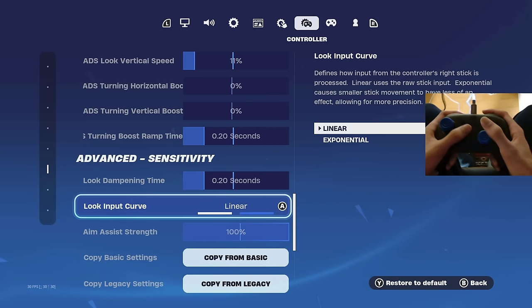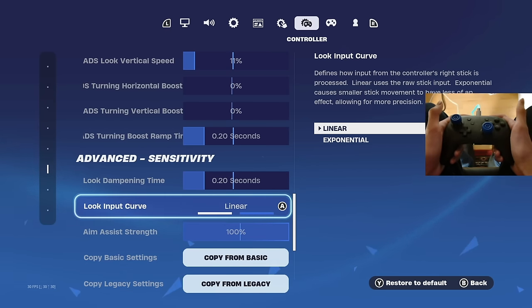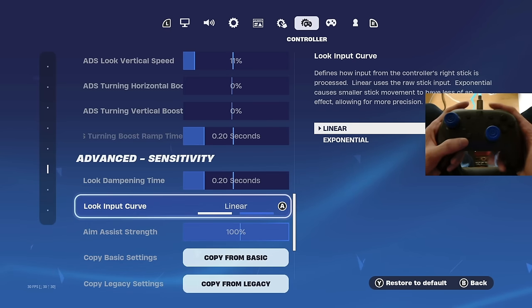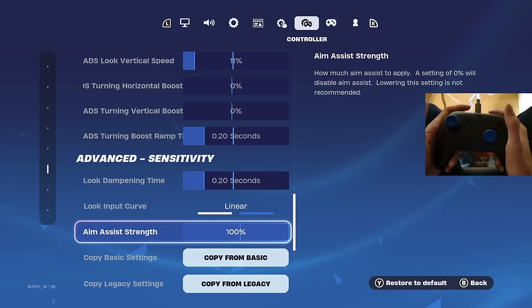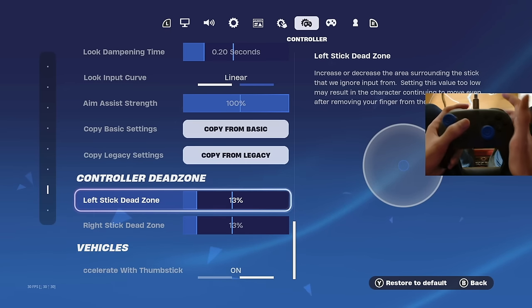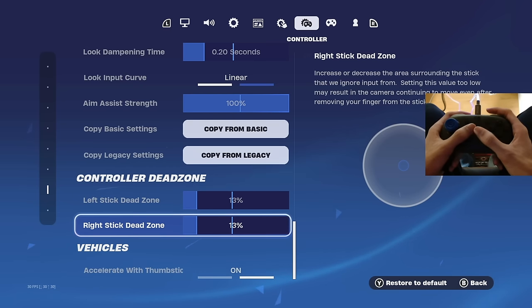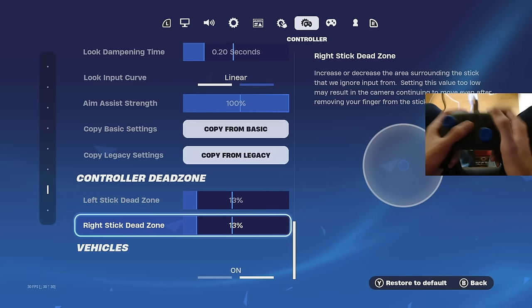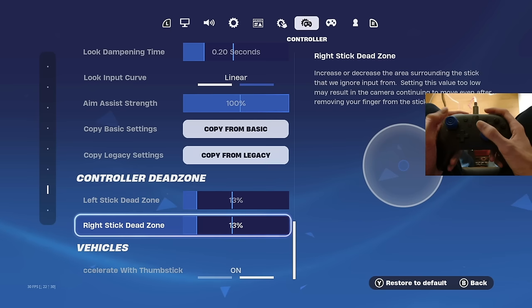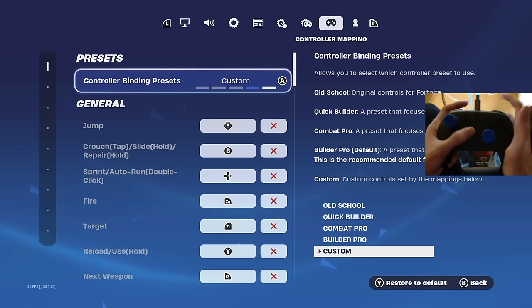My input curve is on linear — I've always used linear. If you put this on exponential my settings won't work, so be sure to put this on linear. Aim assist strength should of course be on 100% — it's literally free aim assist. My left stick and right stick dead zone are both on 13%. I've never experienced stick drift on any of my controllers since putting this on 13%, so I highly recommend it.